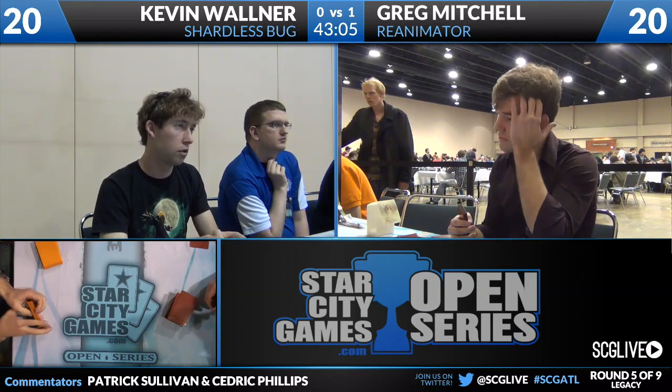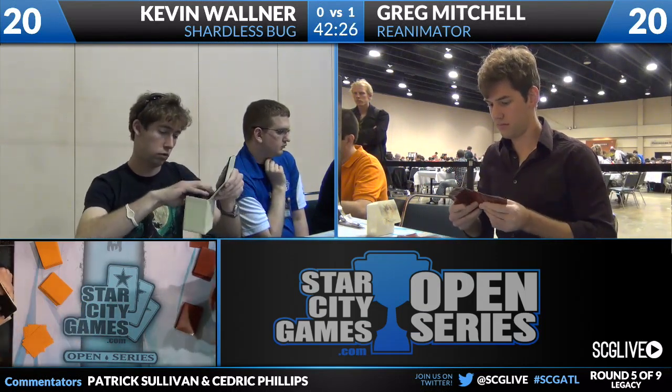So on to the sideboards. Kevin has a little bit of juice in the sideboard to bring in against decks like this — three copies of Thoughtseize and two copies of Force of Will. Those are easy. He also has two copies of Mind Break Trap, which are not at their best here, because by the time Greg's in a position to be casting multiple spells, the damage has already been done. He might already have Griselbrand in play. But it wouldn't surprise me to see him bring those in, because he has so many physically dead cards.